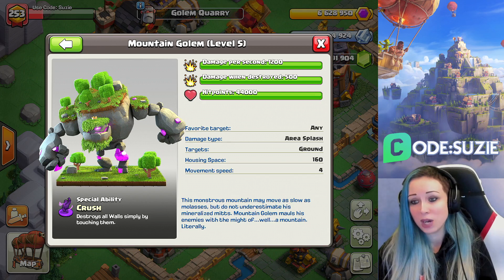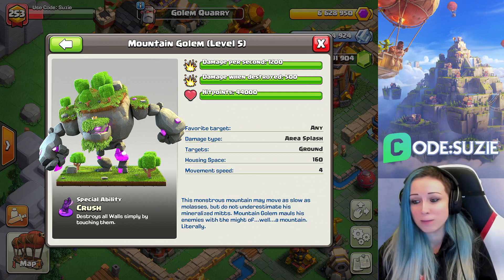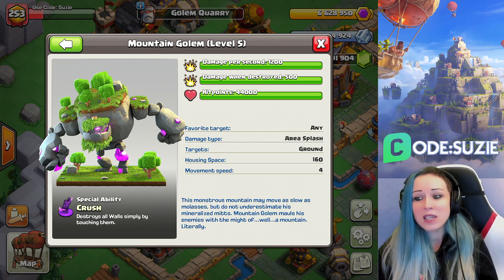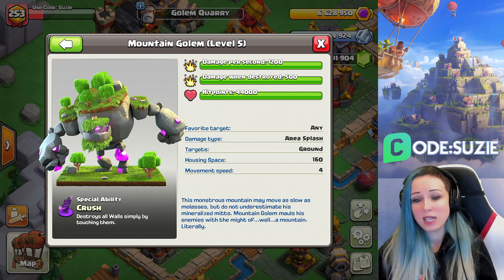He does 1,200 damage per second, and when he gets destroyed he deals 500 damage. Look at the hit points: 44,000 — wow! His favorite target is anything, so he attacks everything close to him. He does splash damage, and his housing space is 160.